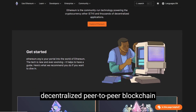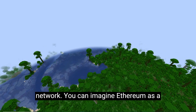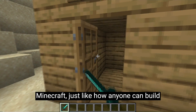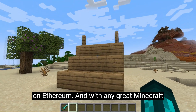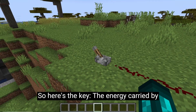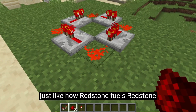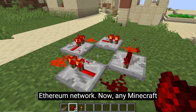Ethereum is a decentralized peer-to-peer blockchain network. You can imagine Ethereum as a constantly evolving Minecraft landscape filled with many challenges and opportunities. Anyone can build on Minecraft just like how anyone can build on Ethereum, and with any great Minecraft build comes masterful Redstone work. The energy carried by Redstone in Minecraft can be likened to Ethereum's native currency ETH, because just like how Redstone fuels Redstone contraptions, ETH fuels the Ethereum network.